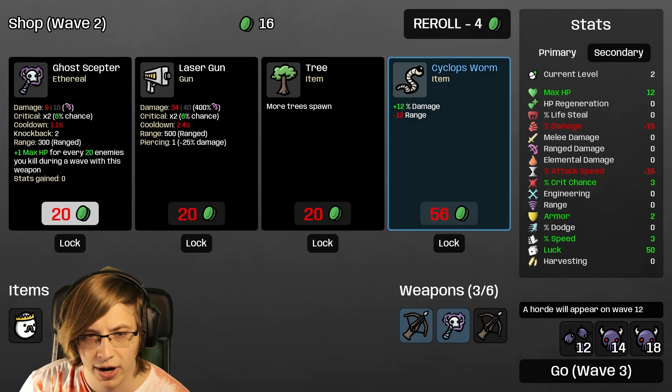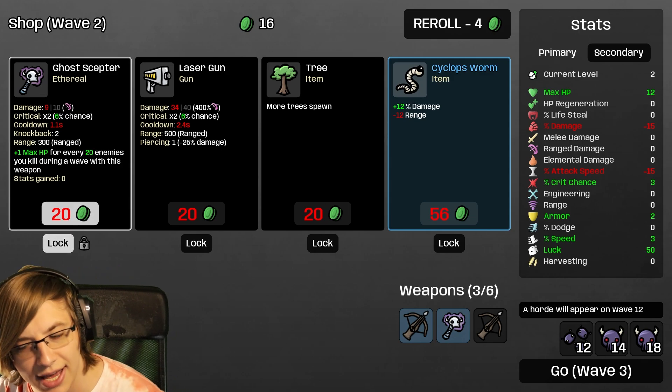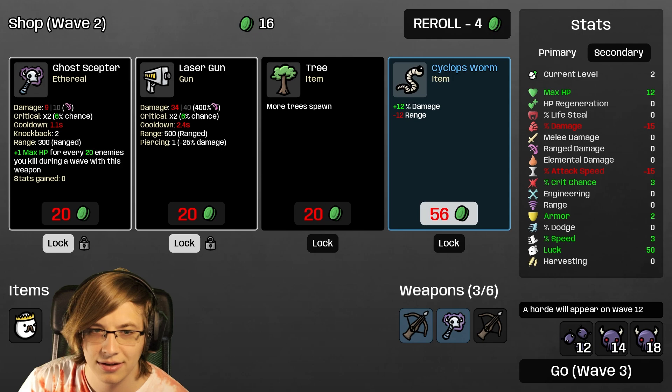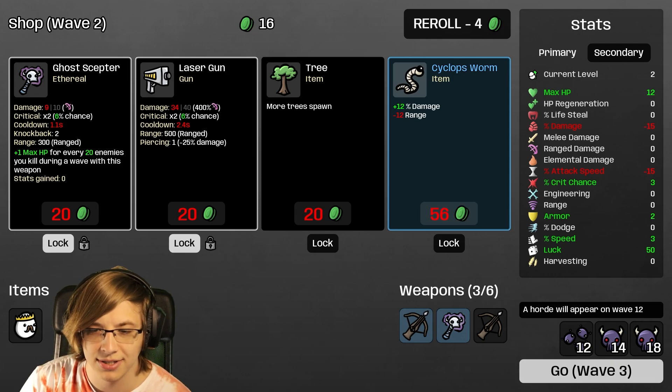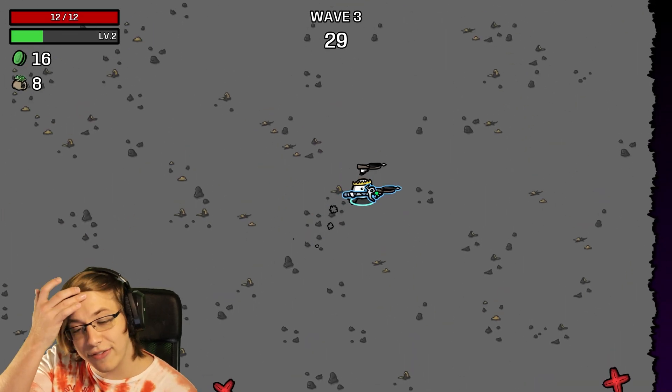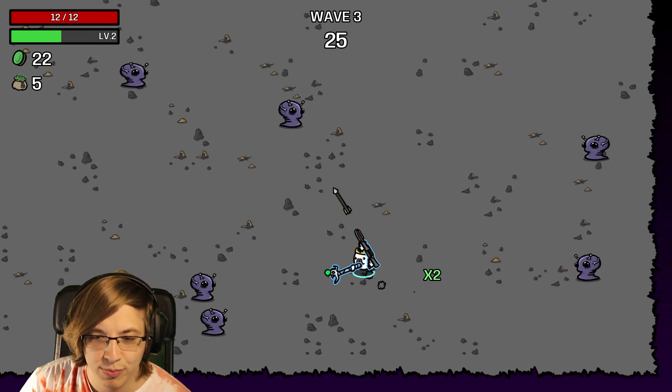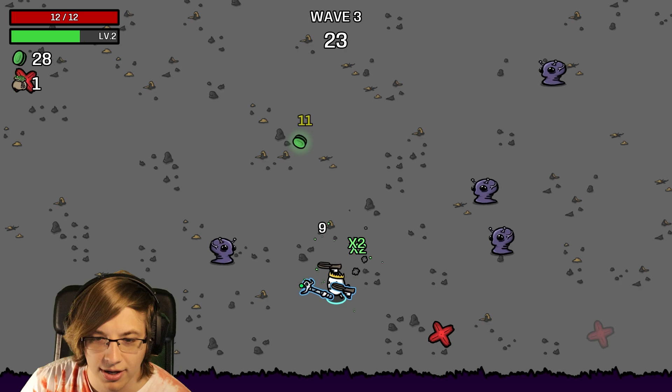This is a brand new run. Ghost Scepter - how many commons can we really have? There's a laser gun, so there are two ranged weapons, but I don't want to just take so many different ones. I already have the common crossbow.